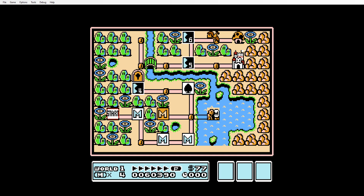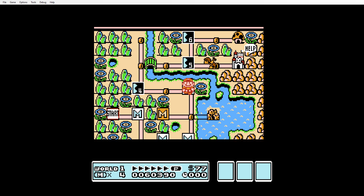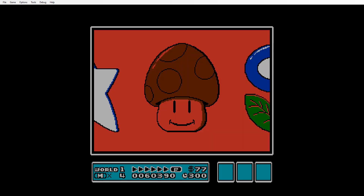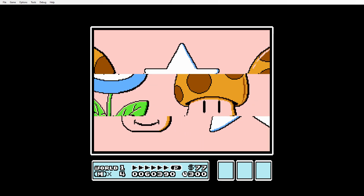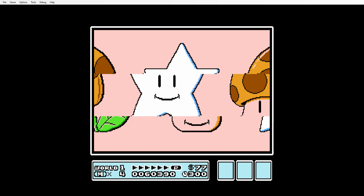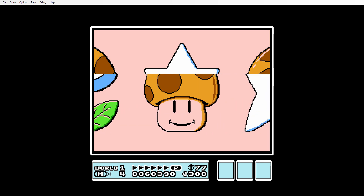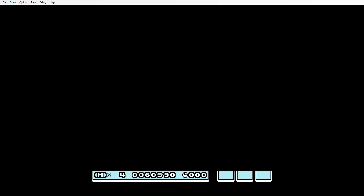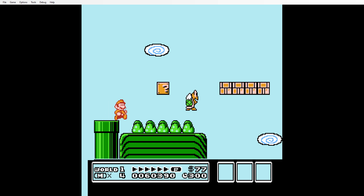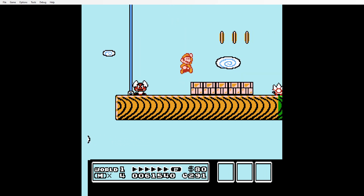And now the rest of World 1 is unlocked. There's this little mini-game. Oh, that's actually good. Alright, level four. It's different - it's not auto-scroll. This is more like 1-6 with this wood thing.